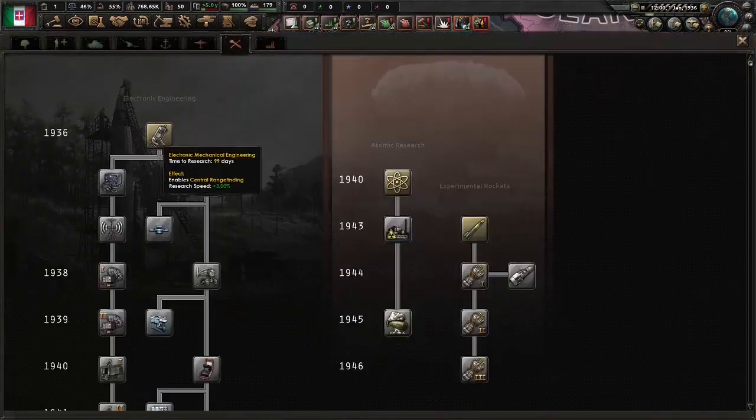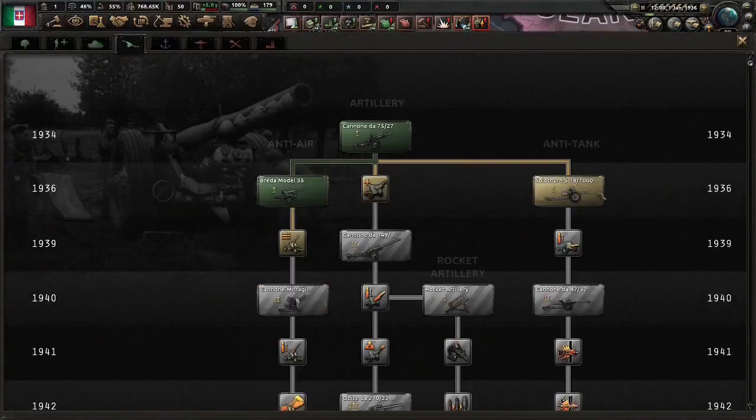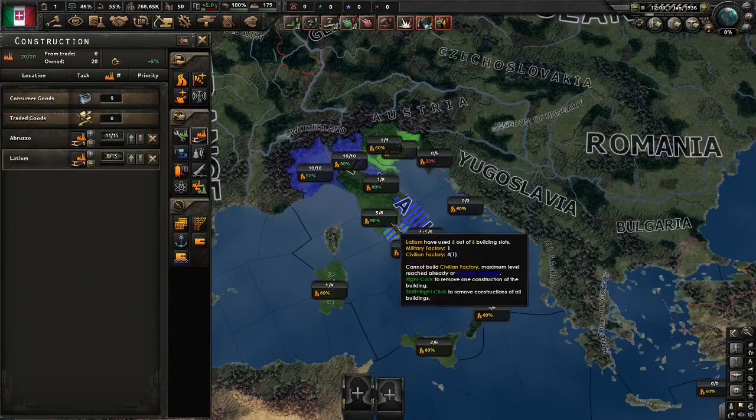So let's begin. Four research slots — great. Electronics, Industry, and Support Weapons I think is the way to go. Always nice, but Supergrav anti-tank — yeah probably eventually but not now. Civs — you know what Civs means? More Civs.